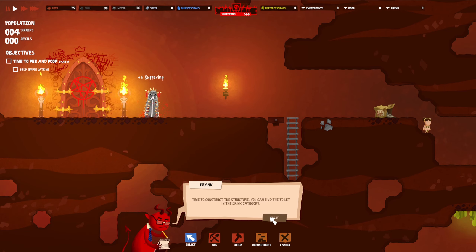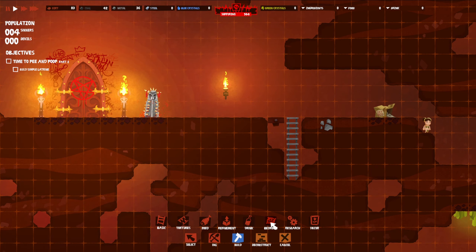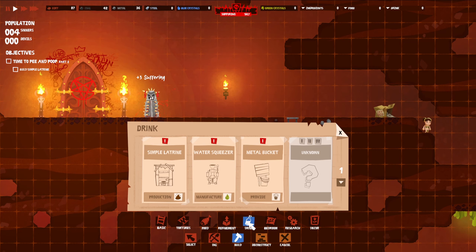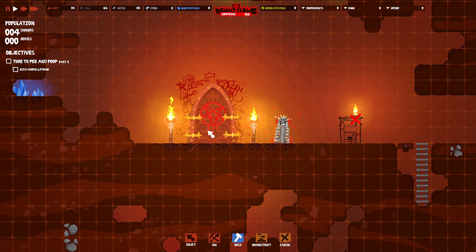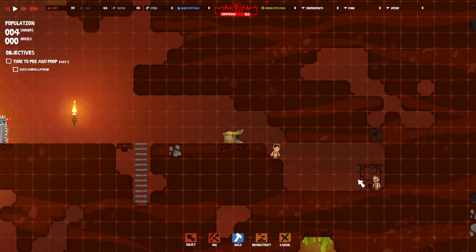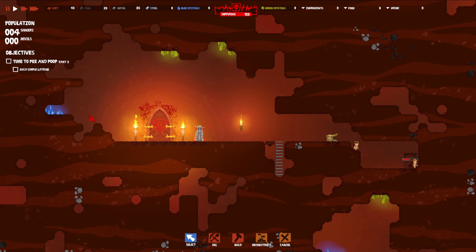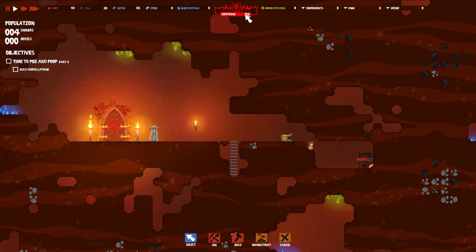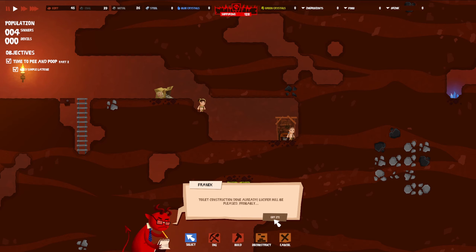All right, we got to make the bathroom. Let's see — bedroom... here we go. We're gonna put this down somewhere for the sinners to use the restroom. Let's put it down here in this hole because it's gonna stink, you know what I mean. This guy's just working away, cranking up those suffering points for us. All right, we got the bathroom built — very nice.